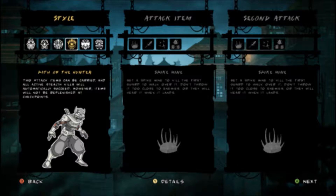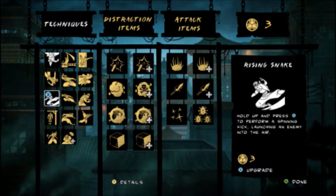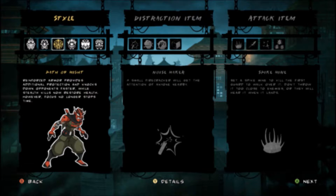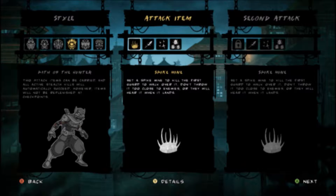I figured I'd show you the first time through, instead of giving you one where it's like, okay, well, you played through and did this. You're going to find that this happens a lot — it's a bad habit of mine, but these things happen. We are on Path of the Hunter, and that means we're restricted to the two different attack items.